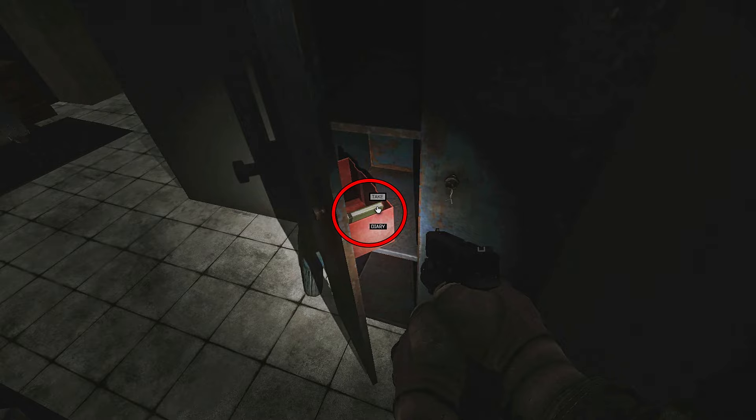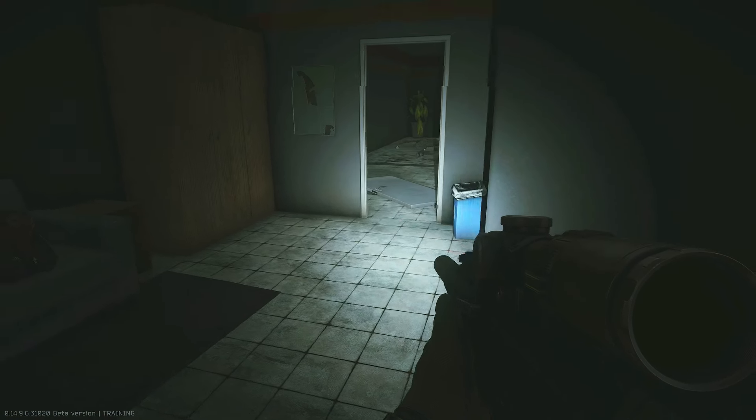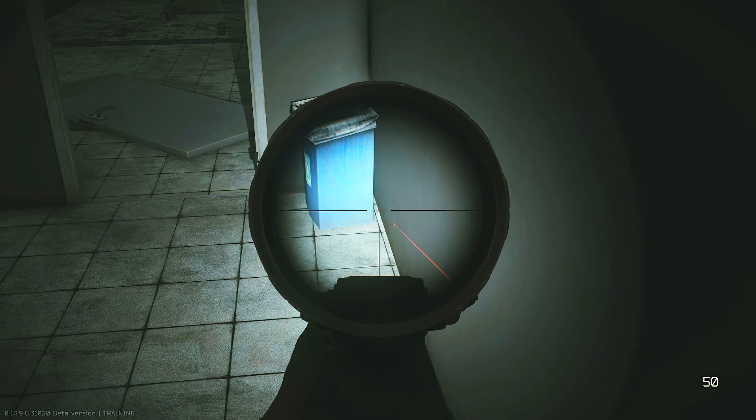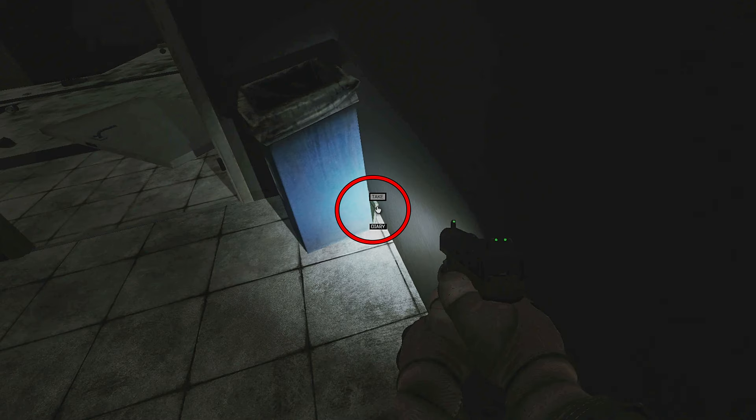Just to the left of this table, inside this blue locker, is a potential spawn inside of the red box that's in the door. For this one you may have to actually lean peek to be able to grab it out from the box just because of the janky location. The final spawn we know about at this time is going to be right behind the garbage can that was next to the door we came into this room from — on your way back out it will be on the right hand side, with the diary in between the garbage can and the wall.